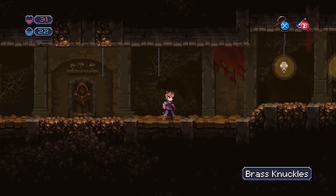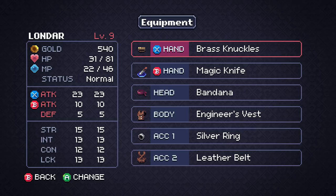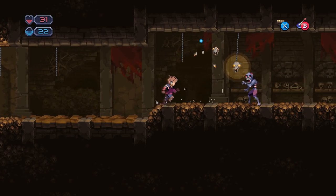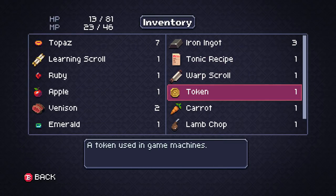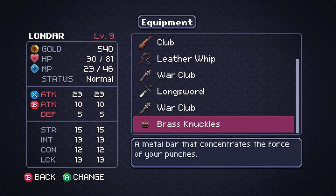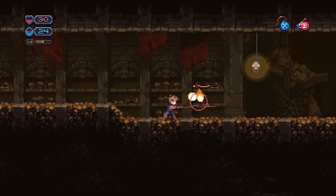We get Brass Knuckles — is that a weapon? It is. 23 — a metal bar that concentrates the force of your punches. We have to try that. It's probably like hard mode, but you can punch fast. Let's heal. We got a token — we gotta try that this episode. Let's eat an apple and equip the whip again. My favorite weapon in the entire world. I could pretend I'm Indiana Jones or Simon Belmont.